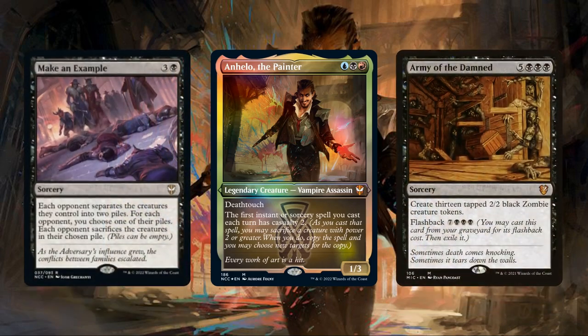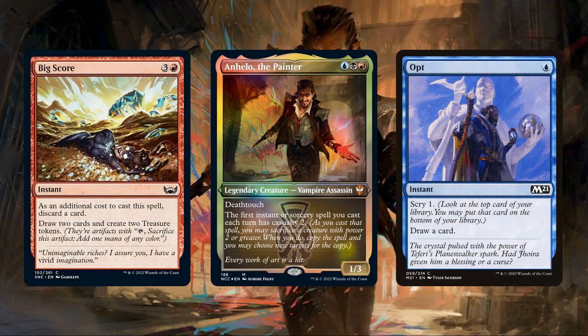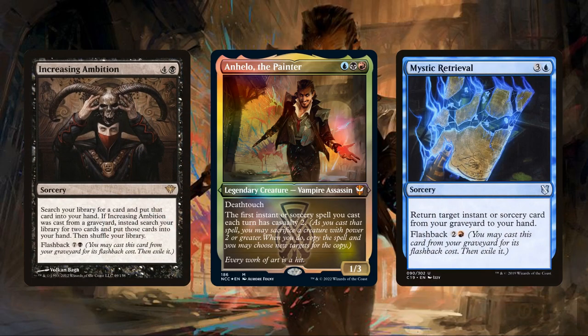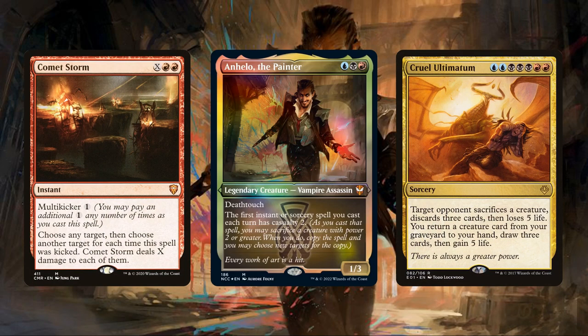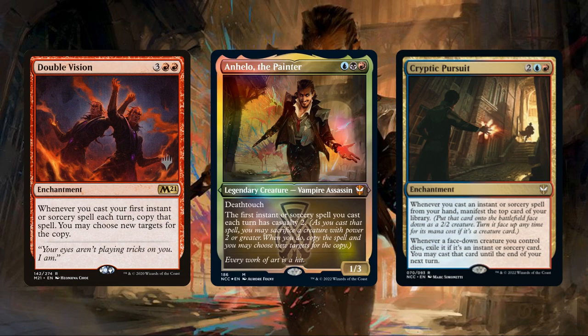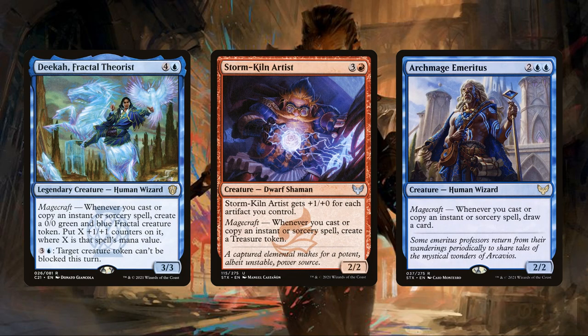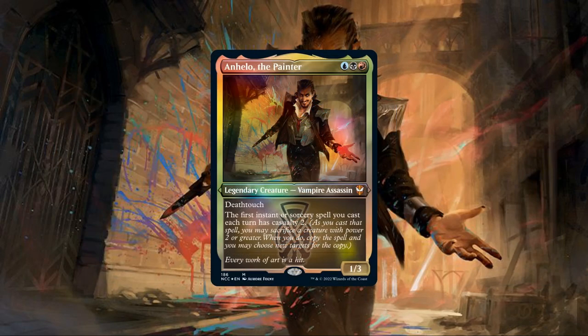Speaking of spells, while we will be keeping some of the more potent entries that come out of the box, we'll be doing a major overhaul to our instants and sorcery lineup to help optimize our spell selection, adding in more instant speed sources of card advantage when copied with our commander to play on our opponent's turns and avoid having to discard down to size, a sizable amount of tutors and spell recursion sources to get our spells from our deck and grave into our hand, and backbreaking finishers to ensure we can close out our games in one fell swoop when copied with our commander. And to get even more value as we sling these spells, we'll be keeping the payoffs from the core build that let us get extra resources as we cast them and let us double up on them even further alongside our commander, as well as adding new payoffs to get even more bodies, ramp, and draw as we continue to cast and copy our spells.